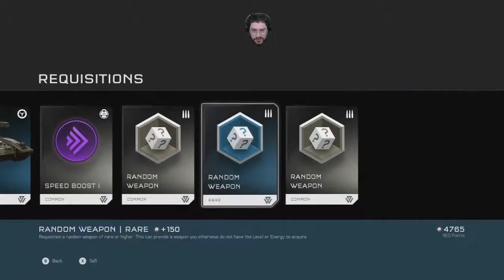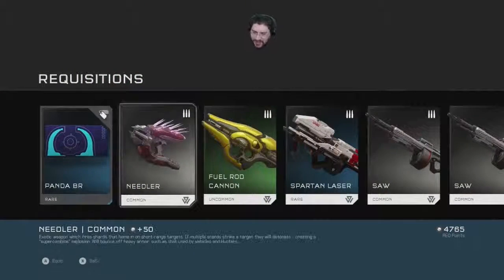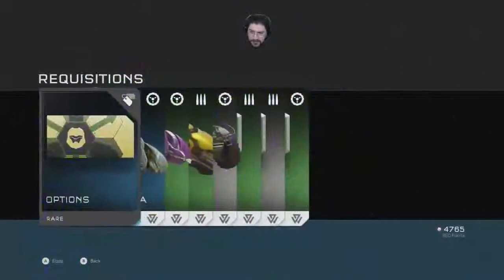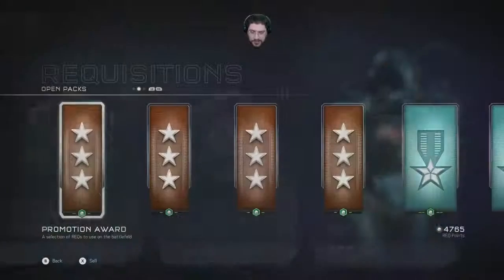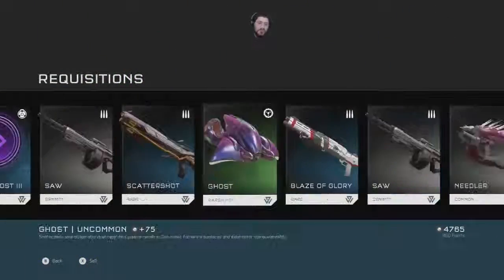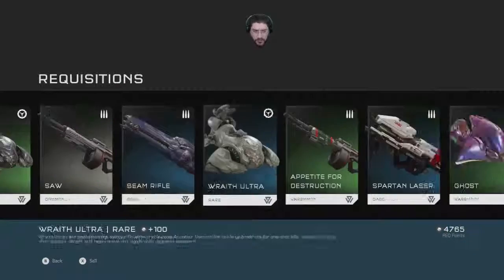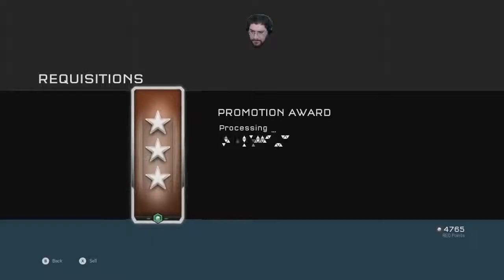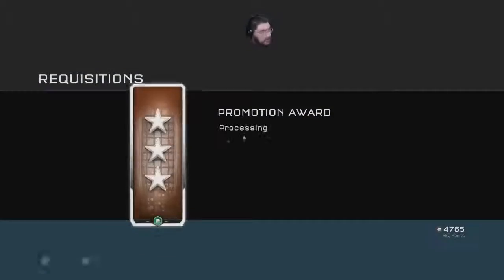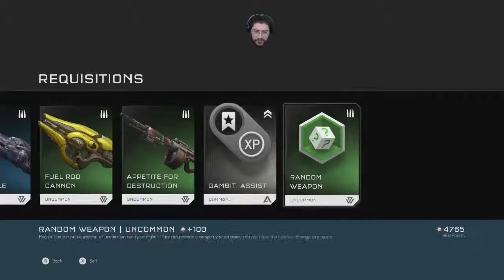I'm taking this battle rifle back. Ooh, Panda BR! I was running low on needlers. Assistant pack options — brief ultra, needlers, Speed Boost Three — favorites. Mongoose, beam rifle, ray free ultra. Speed boost, Scorpion. Needlers — is there another needler, an upgrade needler? Beam rifles, sniper rifle, fuel rod cannons.